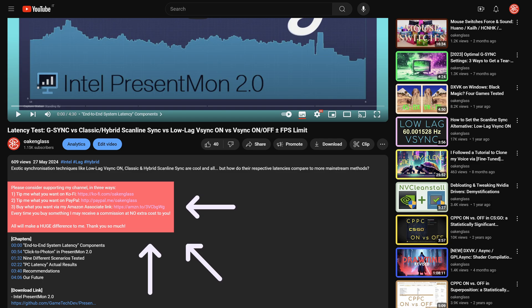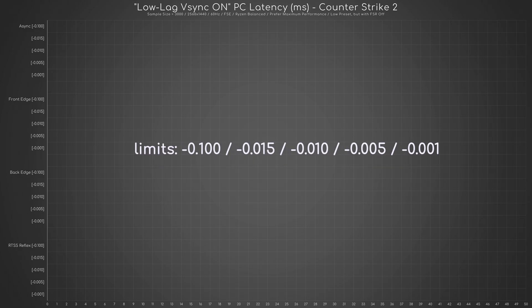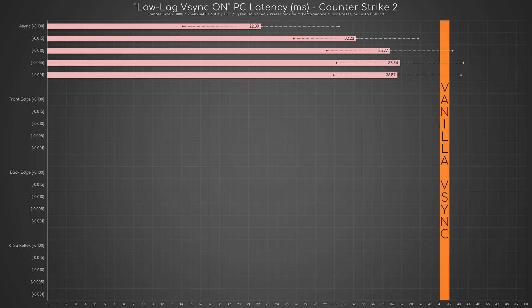With that out of the way, the first graph shows the average latencies of low-lag vSync on with its usual 5 frame limits using the four RTSS frame limiter modes, one by one. As you can see, async offers a latency reduction compared to vanilla vSync with all 5 fps caps, but real refresh rate minus 0.1 is much better than the usually suggested value of 0.01 — at least on my PC.